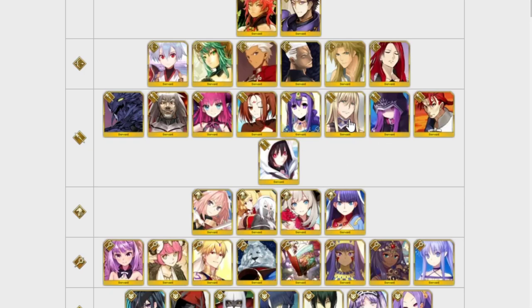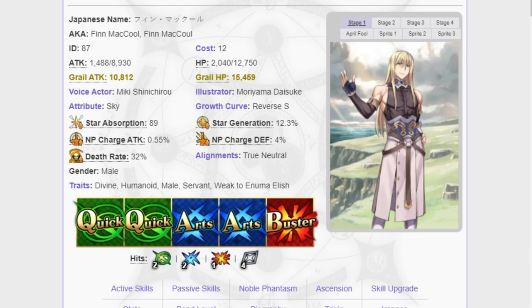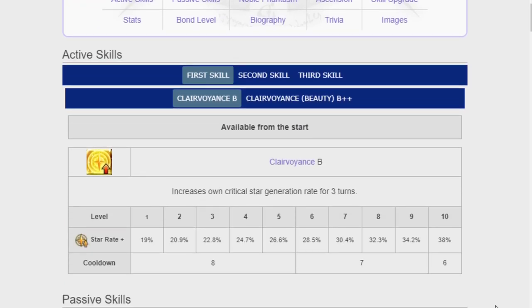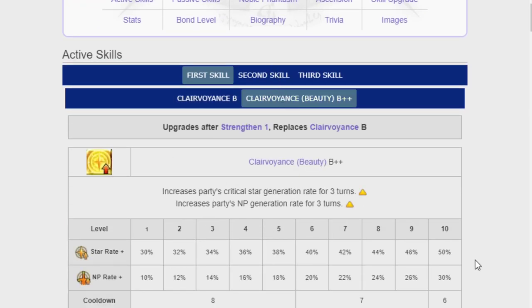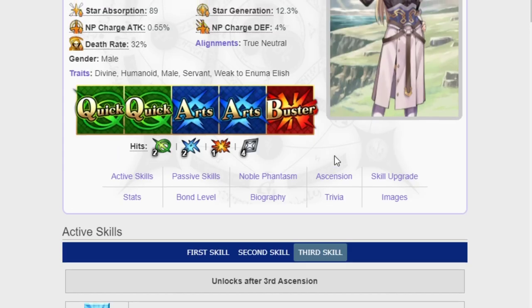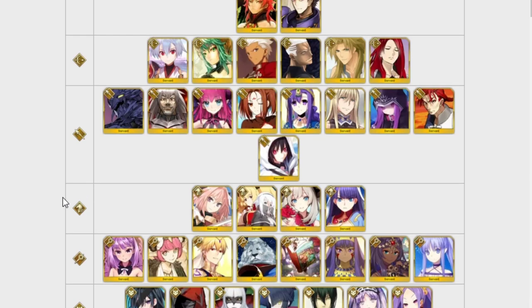Fionn is a unit no one will ever tell you is good, but people who say he is bad aren't aware that he is one of the best Arts Lancers due to Castoria. Fionn is, let's say, an unlikable character — not really someone many people consider their favorite. Due to his low popularity, they just constantly buff him. His buffs are insane and he got a buff to his NP as well. He hits three times and loops pretty well because of that. He'll never be a ticket pick, but if someone tells you Fionn is bad and to use him for mana prisms — don't listen. Keep him. There will come a time where Fionn will have his day in the sun if you have Castoria and Tamamo.